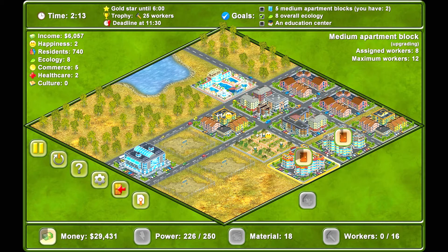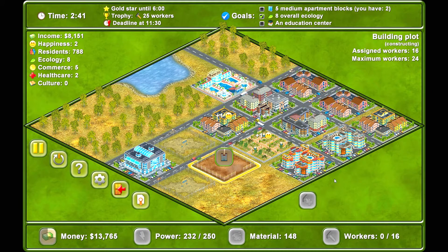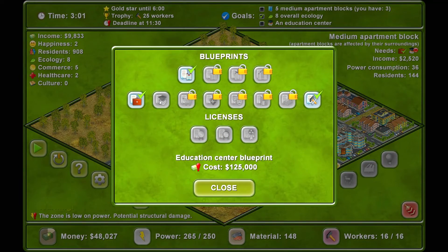This will improve our income. We're short on materials and money. I'm running out of time again, but we're getting there this time. We're up to 8,000 which is not bad. We need more materials and then we'll be able to build another apartment complex.